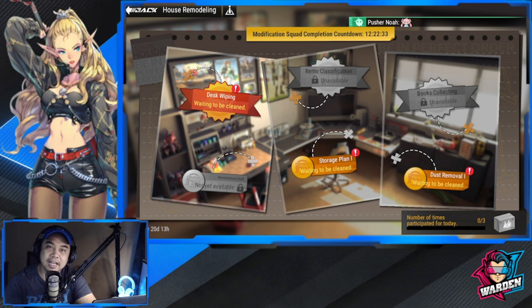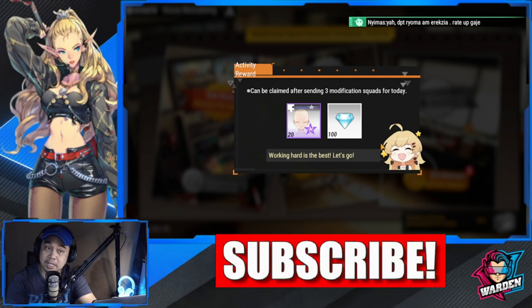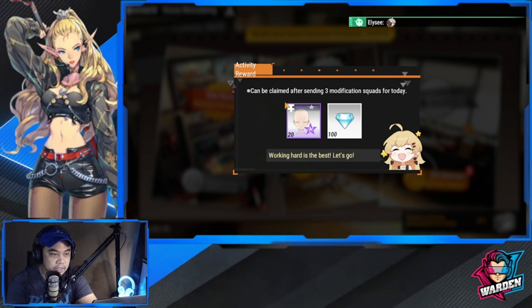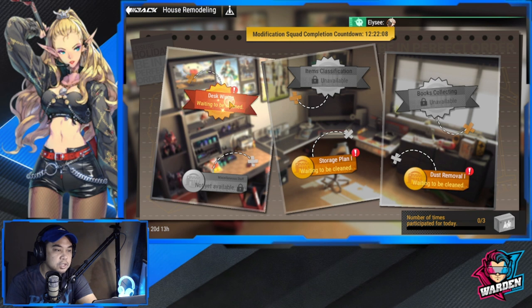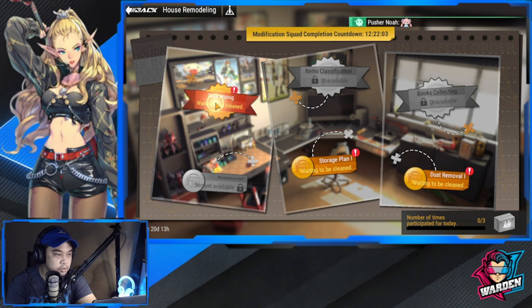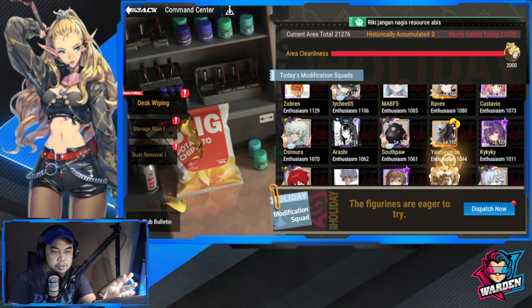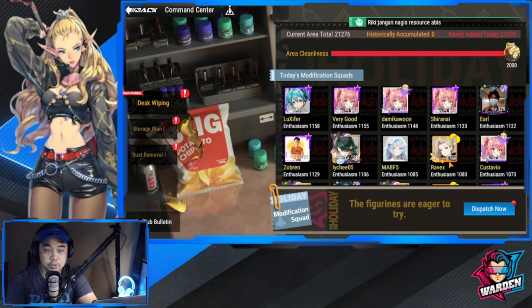We have three areas open and three areas closed at this point. Let's click on one — number of times participated today is zero for me. These are the rewards, which can be claimed after sending three modification squads for today. You have daily rewards of course, and this shows you who has already been dispatched.